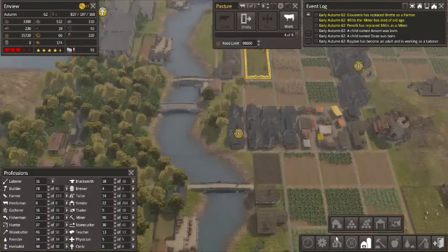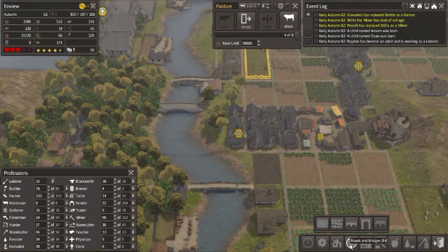Hey, you want to know how to build a bridge? Here I'll show you. So first you go to roads and bridges — right there — wooden bridge, or they also do have a stone bridge. I honestly can't remember if that stone bridge is a mod or not.